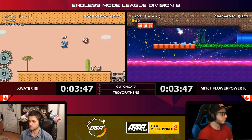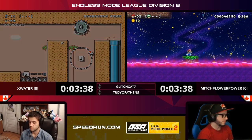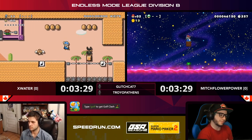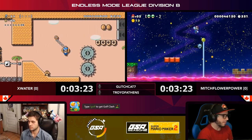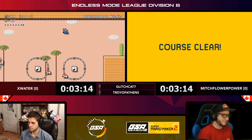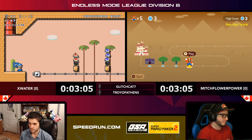Mitch committing to this vertical level — he thinks he can get it. It's not purely vertical and it is doable. Mitch picking that one up — he gets the clear and three extra 1-ups, kind of pulling him off the edge. That's going to bring him back up to five lives, which is good for him. At three clears, X Water is at six clears, so Mitch is going to have to really get some good levels or get a move on here.